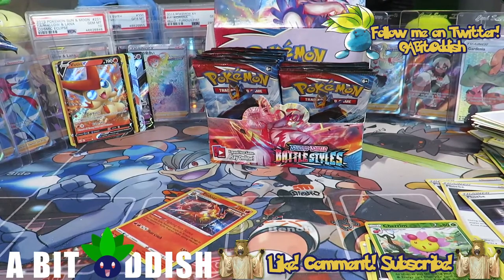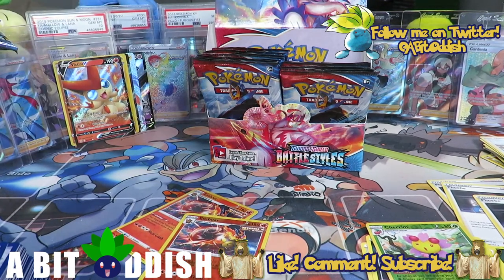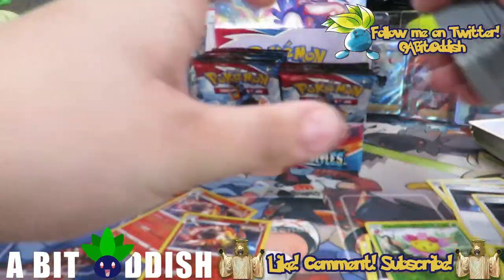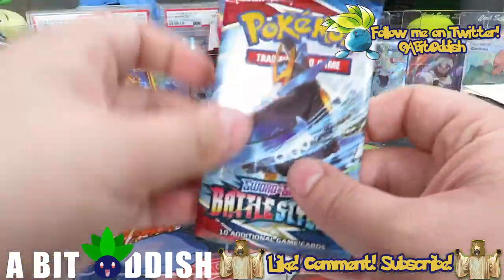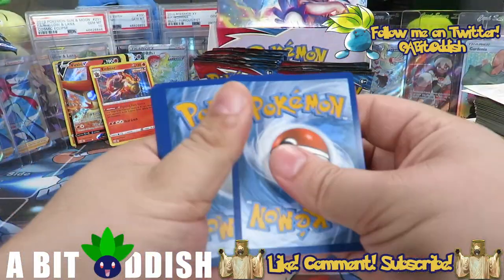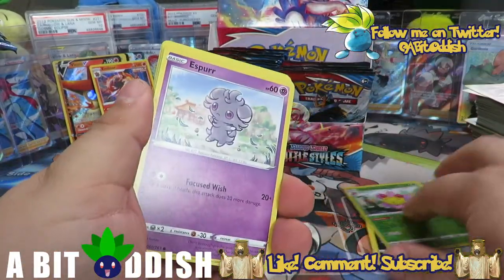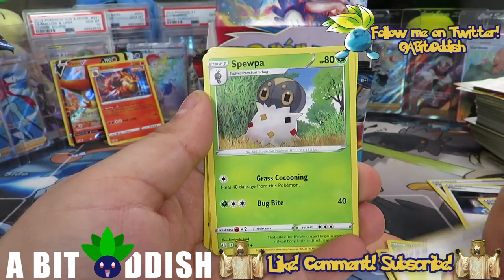Wait — did we pull this? I feel like this is a completely different artwork from that reverse. Is it the same card with alternate art? Let me find that Emboar from earlier. It's the same exact artwork — I don't know why it looked different to me, I guess the reverse threw me off. But it's the same artwork, super cool no matter what. Next up, Empoleon pack: we got Necrozma, rainbow Tapu Koko, and Victini as hits so far. We need this box to step it up — we still got plenty of packs to go.